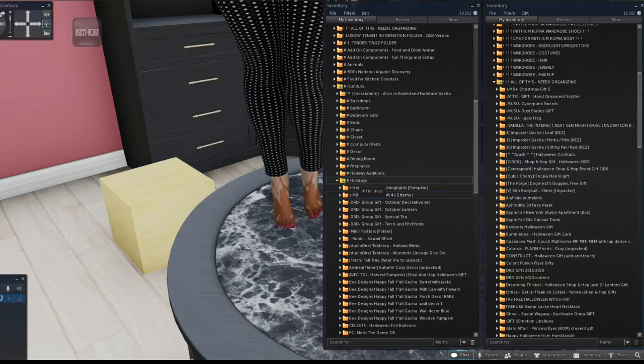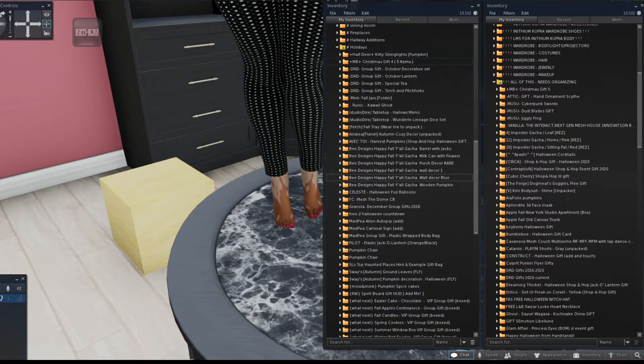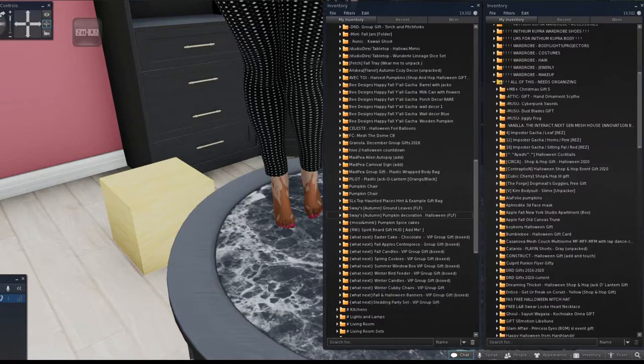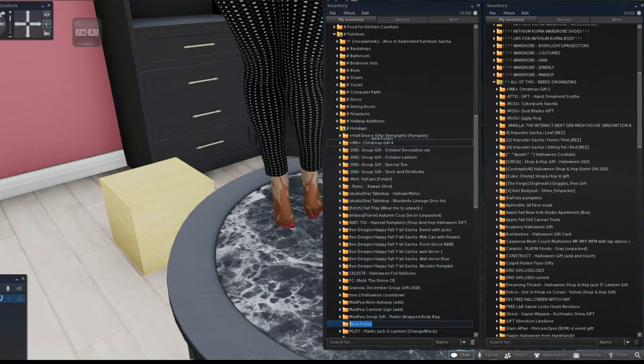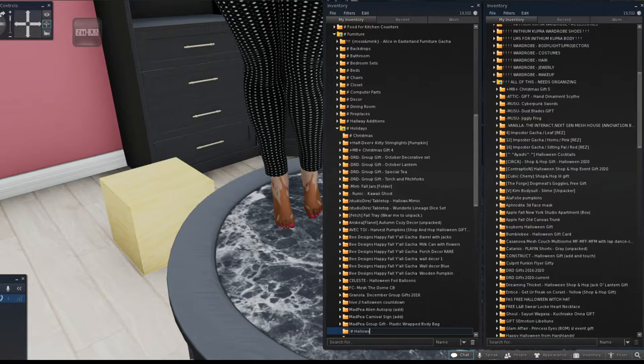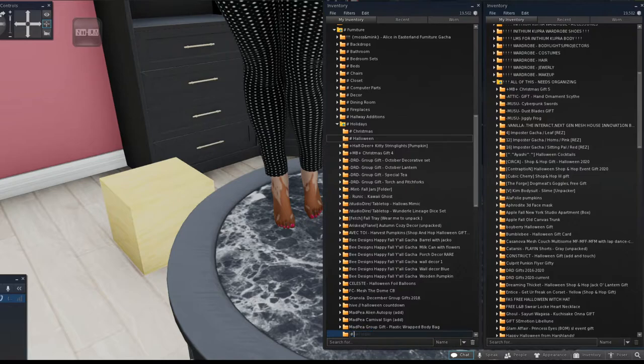Let's pause because the holiday furniture folder is out of control. The same subfolder principle we applied to the Cooper wardrobe holiday folder applies here. Since I have a lot of holiday items, I'll create subfolders: Christmas, Halloween, and Thanksgiving. Then I rename the vague 'Christmas Gift' folder to 'Elf Shoes Decor' so I know what it is.